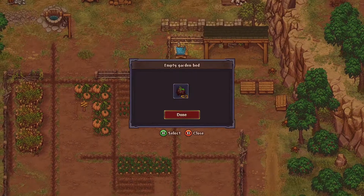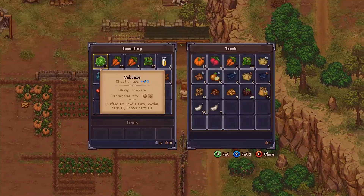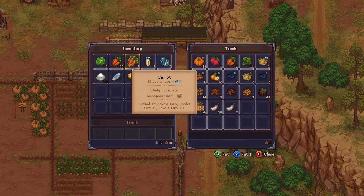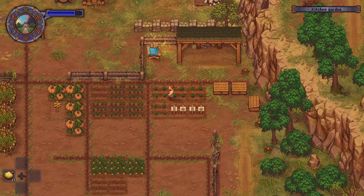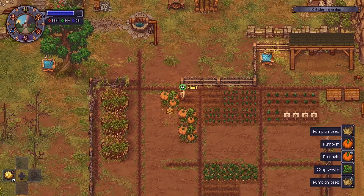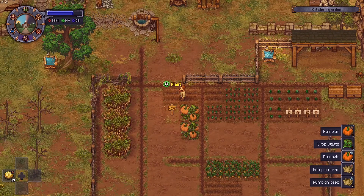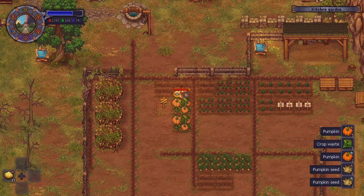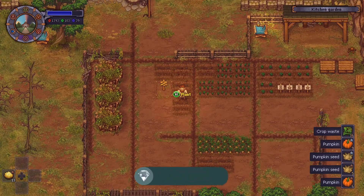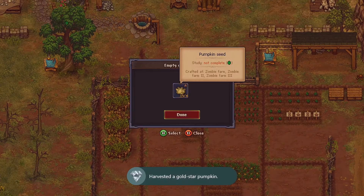Those pumpkins are finishing up, which is nice to see. Let's see how we did with these pumpkins. I think only one of these should have green or gold pumpkins. There it is — two gold pumpkins! And we got an achievement for it. All right, so we're gonna keep using the fertilizer.